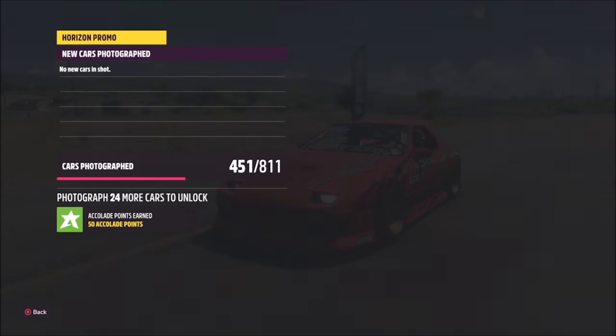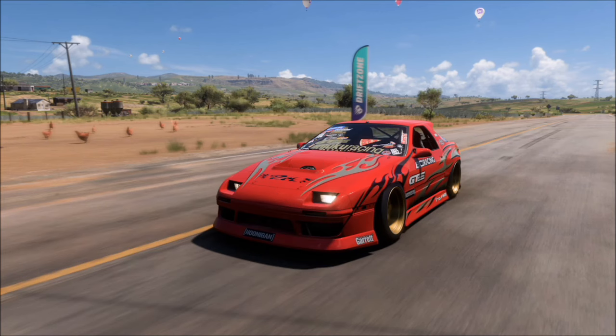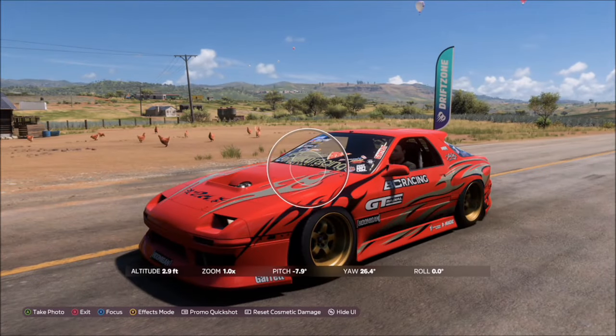It will just tell you that you've taken the photo at either of the start gates of the correct drift zone. As you can tell, I've pre-recorded this, so that lit-up dragon in the sky isn't there. However, the location and everything is correct.